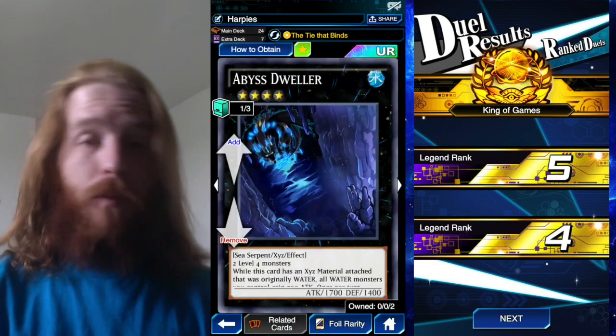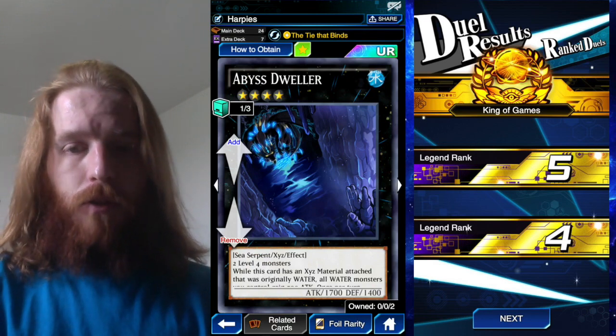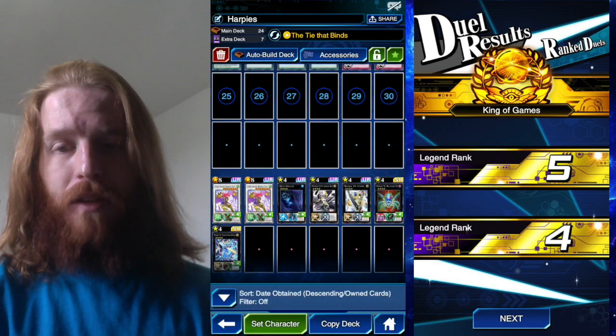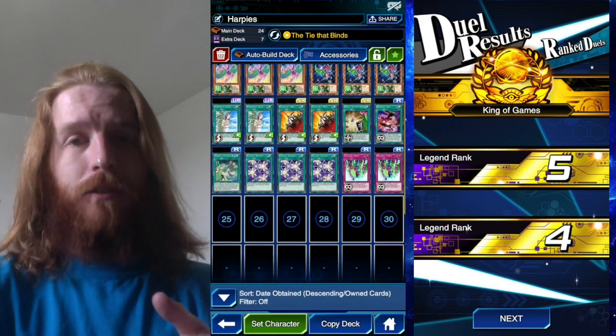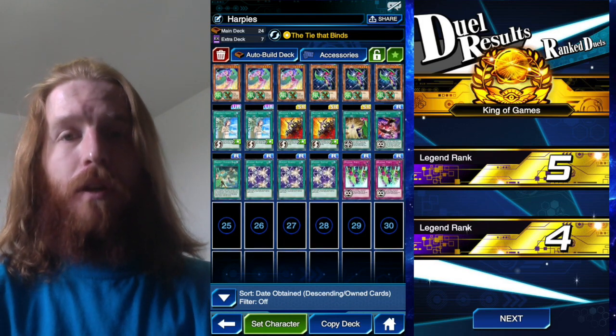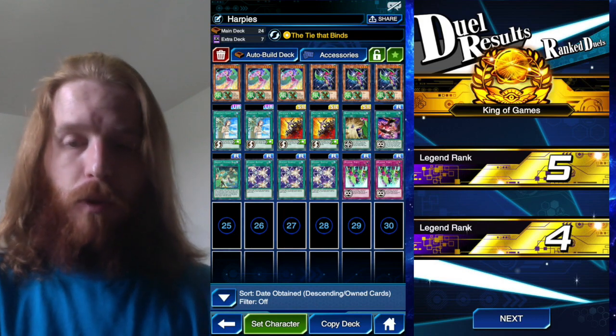The extra deck is pretty much the same. I'm running Abyss Dweller because of the new Shooting Star Synchro Dragon — Abyss Dweller pretty much shuts that entire deck down. They can't do anything if you open Abyss Dweller. So if you play against a Yusei using that skill, it'll activate before you can do anything, but if you just open Abyss Dweller, not a big deal.